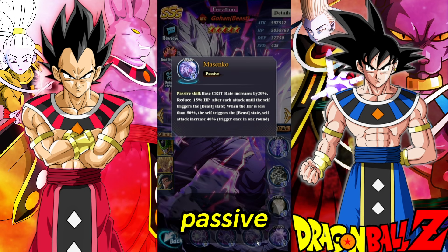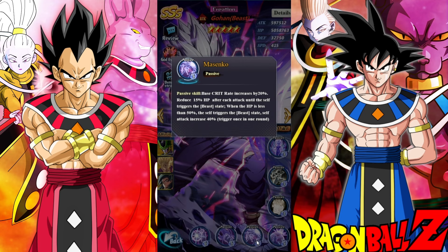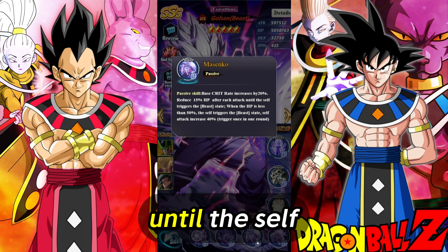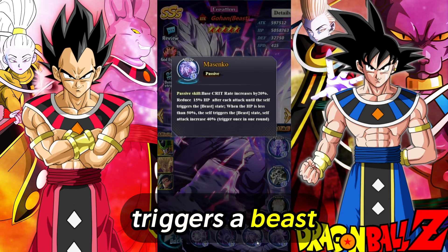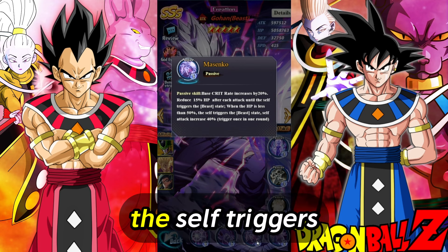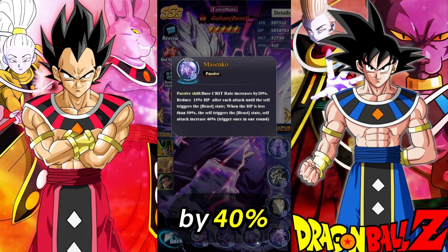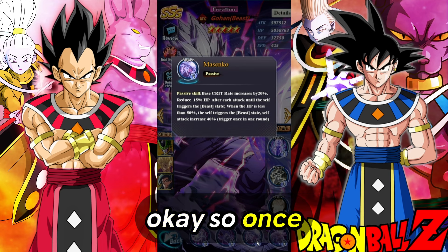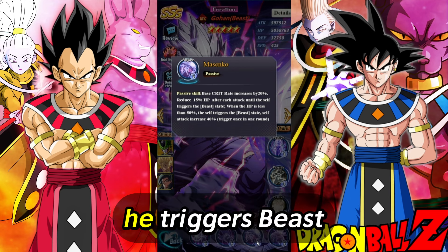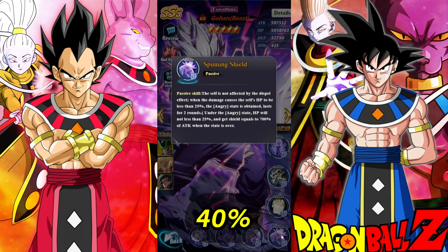For the second passive, it is Masenko. Base crit rate increased by 20%. Reduce 15% HP after each attack until the self triggers beast state. When the HP is less than 50%, the self triggers the beast state. Self attack increased by 40%. So every attack reduces HP by 15%, and whenever he reaches less than 50%, he triggers beast mode, which means his attack is going to be increasing by 40%.